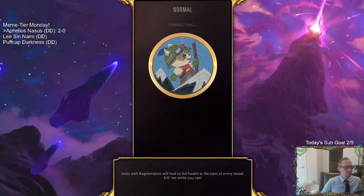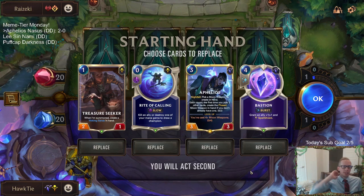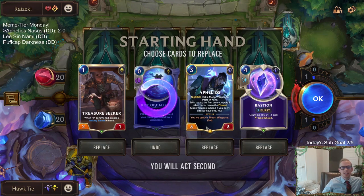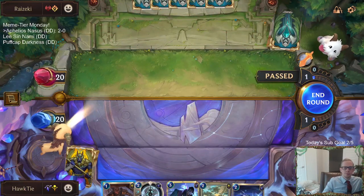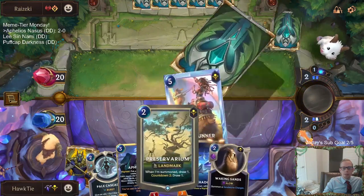Draven Scion - okay, this is going to be a tough one. They don't play any removal for really large units, so if we do have the ability to get Destiny's Call and Nasus again with Lifesteal, we can do all that. Bastion can protect Aphelios - we're getting rid of Rite of Calling, keeping Treasure Seeker and Aphelios, those are definite keeps. Bastion can protect against Get Excited. It's an expensive way to protect - I'll send it back.